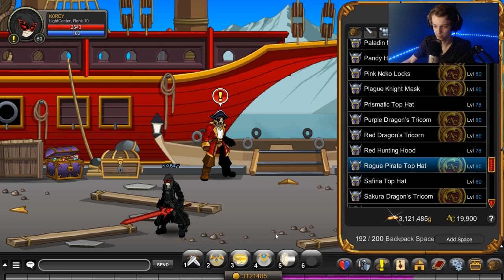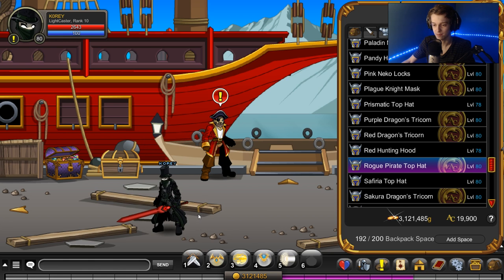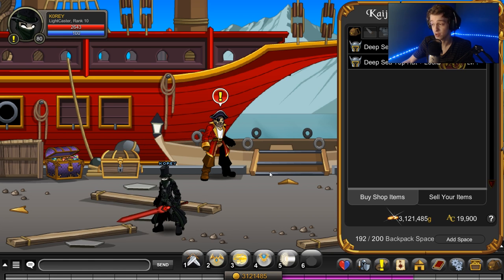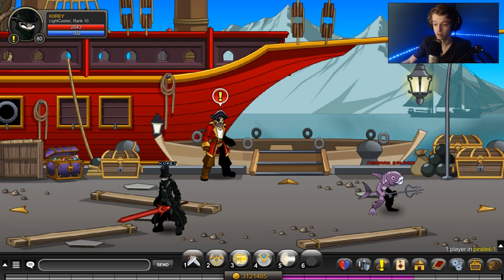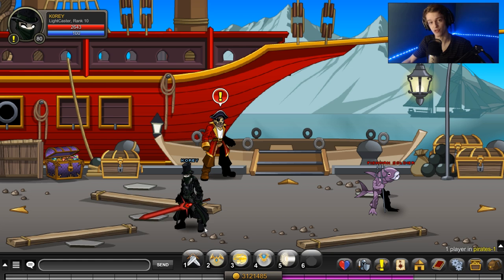The rogue pirate hat — that was made for the set and was accidentally released on Talk Like a Pirate Day. But it's not in the shop, or maybe because I already have it, it's not showing. Tell me in the comment section if it's in the shop for you or if it drops off a different monster.